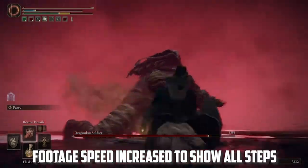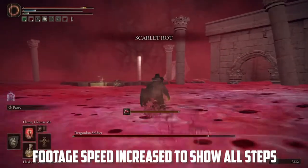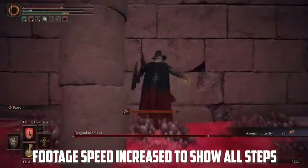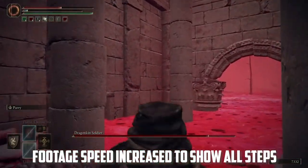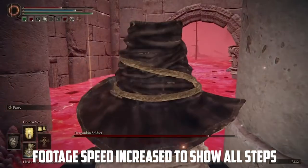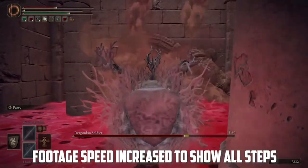Once he's activated, run back along the path shown and head into that small cathedral building where you killed all the frog creatures earlier. Stand in the middle of the building — you're least likely to get hit there, though standing to the side can work too. The Dragonkin Soldier will make his way over and stand in front of the doorway, where you can unleash Rotten Breath on him continuously while he can't hit you, stuck at that doorway.